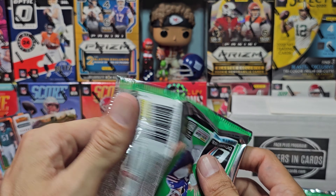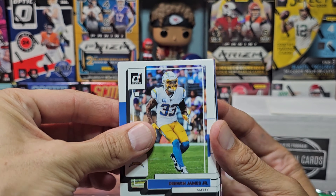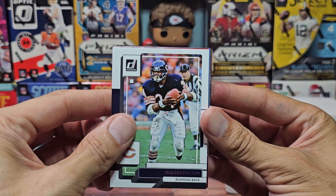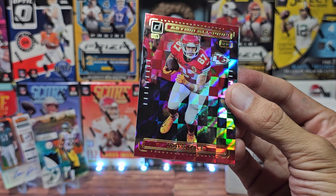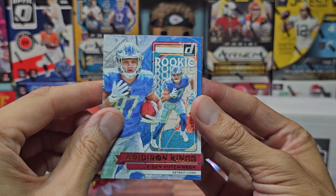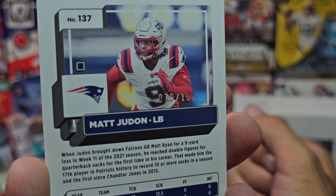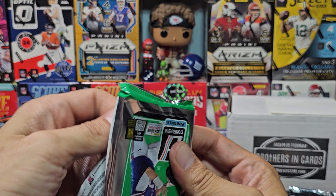Pack number two — definitely not as thick, but that means possibly an auto is in play, which would be slightly more desirable. We have Trae McBride, rated rookie — I have about 15 of these. Derwin James Jr., Tom Brady, CJ Mosley, Adam Thielen, Christian Kirk upside down, Walter Payton, Travis Kelce — I think I've hit a bunch of these Action All-Pros but still, it's a nice Kelce. Now a Gridiron Kings for Aidan Hutchinson, and we do have a parallel — Matt Judon — not the rated rookie, numbered out of 100, number 79.